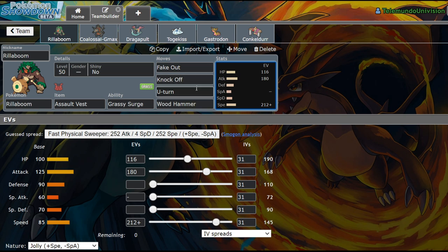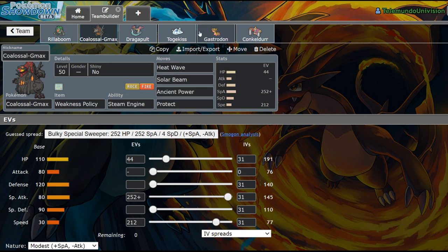We're able to outspeed Max Speed Togekiss, which lets us pivot out of there. Knock Off is meant to remove things like Weakness Policy from Pokemon or Eviolite from Dusclops. We're not able to one-shot Lapras with Wood Hammer if it Dynamaxes. However, because of the Assault Vest, we're able to go for a Knock Off into the Lapras, removing the Weakness Policy, then KOing it next turn with Wood Hammer if they allow us that opportunity. Or if we end up just going for the Knock Off, we can U-Turn out, or just KO it with a super effective move and not have to worry about the Weakness Policy — which is super nice.